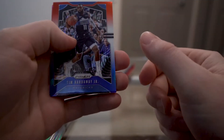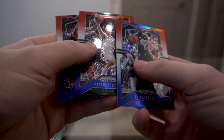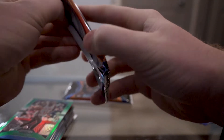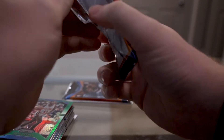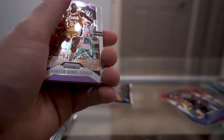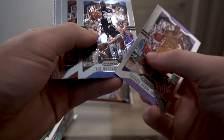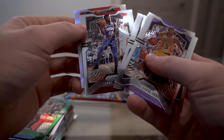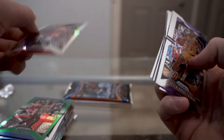Two Tim Hardaway Jr. red, white and blues, Ilia Sova, and TJ Warren — striking out on those this time. Last hanger pack. Look — another Kareem.